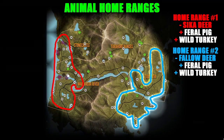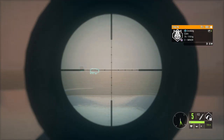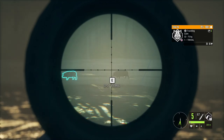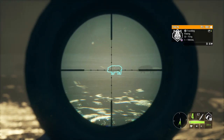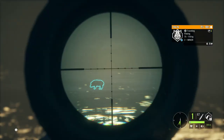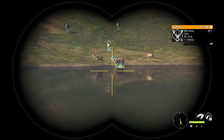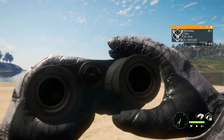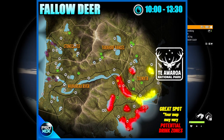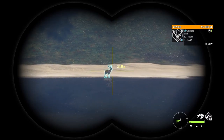Now we're gonna go over the best locations where you can find the species that inhabit home range number two. This second home range is very similar to the first one in terms of the species that live on it — this area is also inhabited by feral pigs and turkeys, being the second and last home range in which they live. The difference though is that in this case, the fallow deer replaces the Cicadir as the main species present on the region. This whole second home range could be considered the fallow deer paradise — there are many herds, many bucks, and possibly several big males.